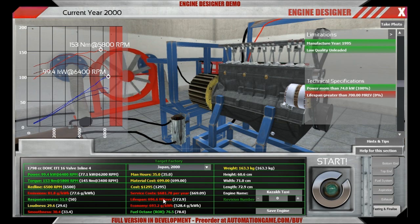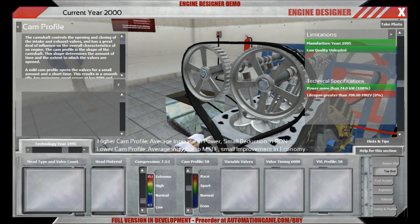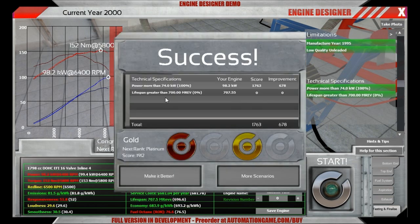One drawback of this is that by doing so you will lower your lifespan, and right now we are sitting just below 700. To show you how sensitive this is, I will lower it by just one — CAM profile 58 instead of 59 — and see what happens. We run it again, we start out slightly higher in torque. Gold rank! And that should basically do it. I hope you enjoyed it, see you next time. Bye.